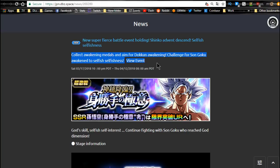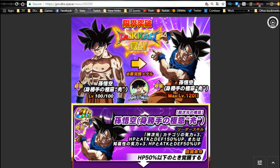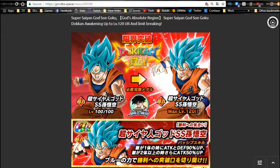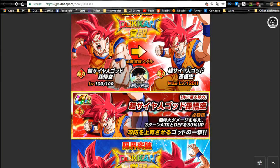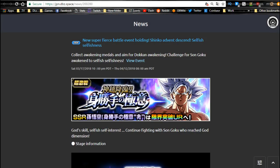The new Fierce Battle event is available for Ultra Instinct Goku on the JP side — he finally has a Dokkan Awakening. I'll be doing a review probably on Friday. You get medals from this event to Dokkan Awaken him. From this event you can also Dokkan Awaken the STR Goku Blue card into a better unit — you can finally Dokkan Awaken the two Godku cards, both STR and AGI. The AGI one does really well on the Universe Survival Saga team.